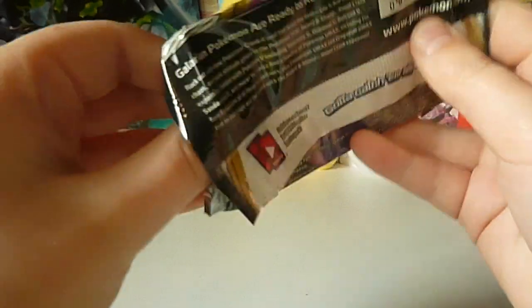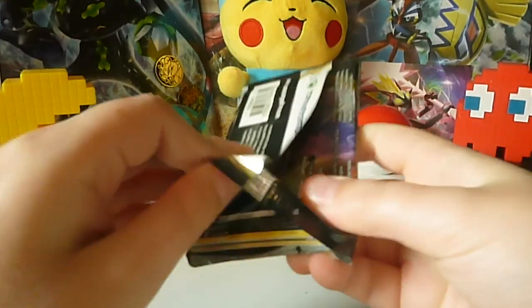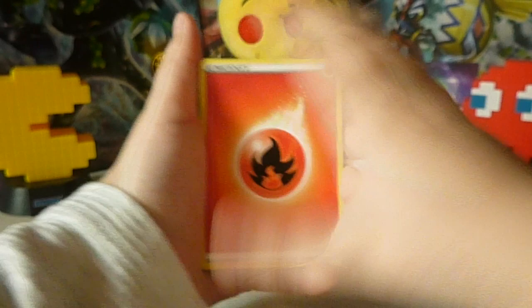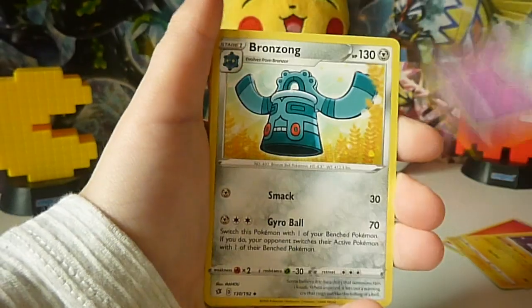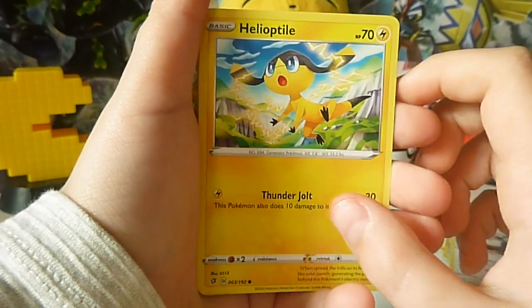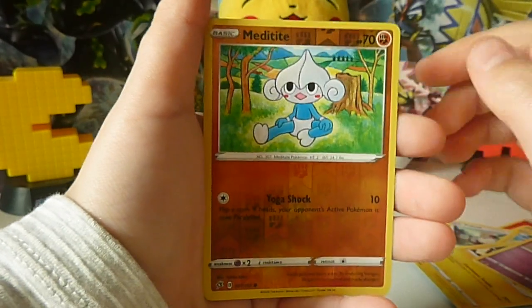I do hope we get something good but we might not. There is the card — one, two, three, four from the back. Swing around. We've got a Fire-type Energy, Luxio, Dracloak, Drongzong, Trubbish, Pitof, Helioctile, Voltorb, Sandygast, and a Reverse Meditite.